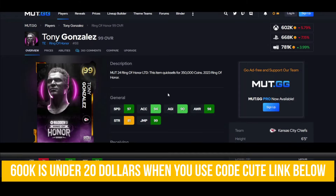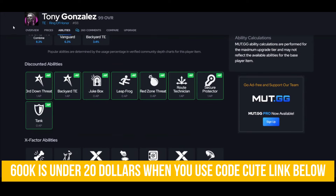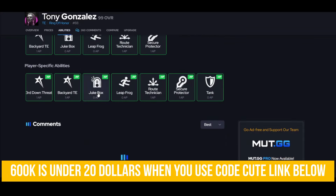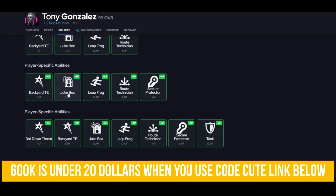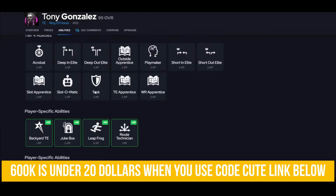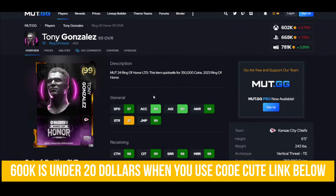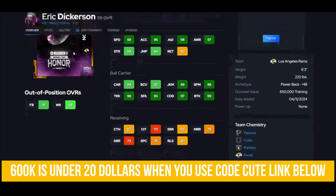Tony Gonzalez is here — big enough. I'd recommend going and getting him. He gets YAC'd Up and that's what you want — he's going to break that first tackle. Red Zone Threat of course, Dukebox — you can really put a couple of things on this guy and go different ways. Being six foot five with his speed, he's going to be a big problem because he can really open up your offense.